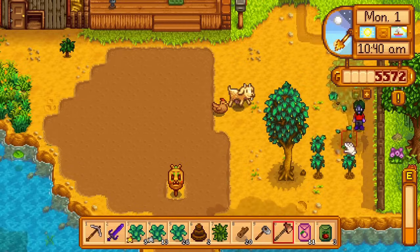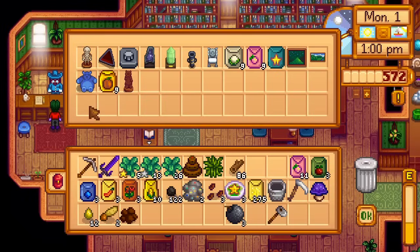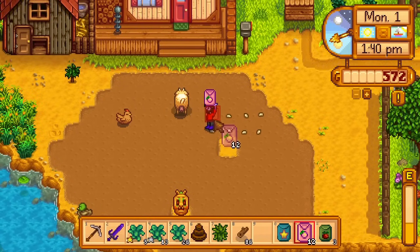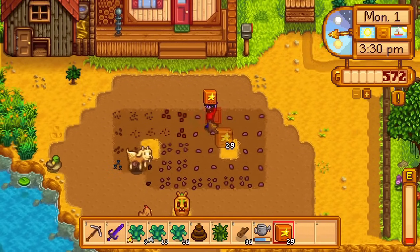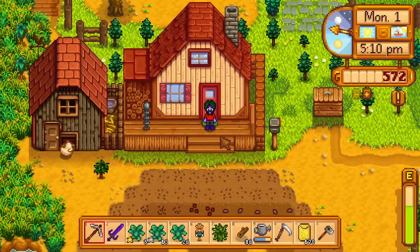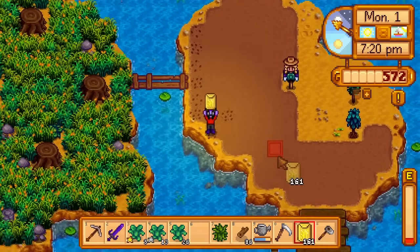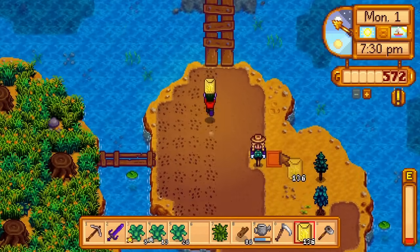I chop trees blocking the right side of the upper crop area, submit my axe to be upgraded to iron, then get 9 melon seeds from the museum as well as other seeds stored there. Returning to the farm, I plant the melons, corn, and other seeds, untilling two spaces where sprinklers will go. The melons and corn are planted with quality fertiliser, and the rest except the wheat and hot peppers are planted with speed grow. I retrieve the flower dance rarecrow from the farmhouse and place it on the island, directly south of the farmhouse, then plant more wheat there.